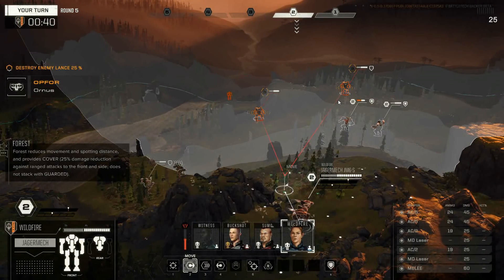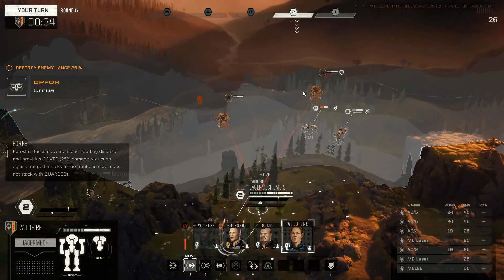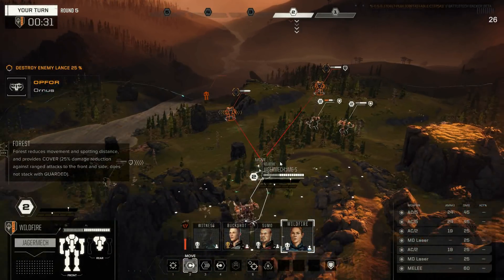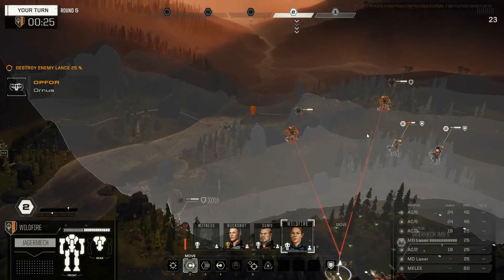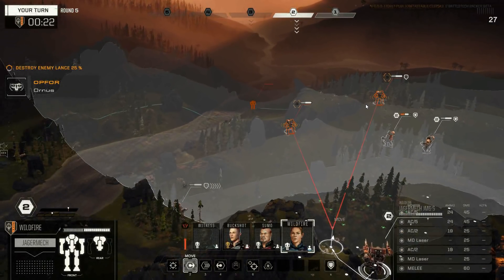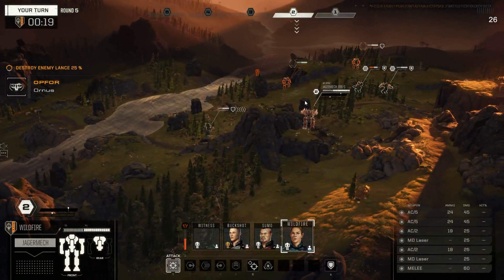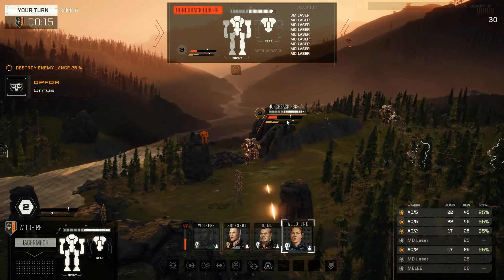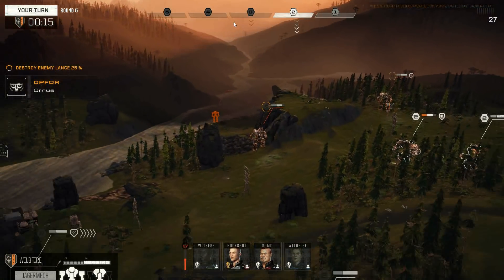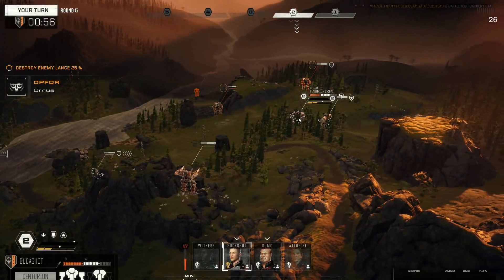I wonder if he's gonna stand and brawl or keep moving. I would move into the Jagermech if I was him. I really want to shift sideways around this thing, but I doubt I can do that. Could get some crazy high ground shenanigans going on here. Let's do that — get up on this hill. I don't think we can move off this hill though, so just fire everything. My Centurion's gonna go down before his Hunchback, I feel.